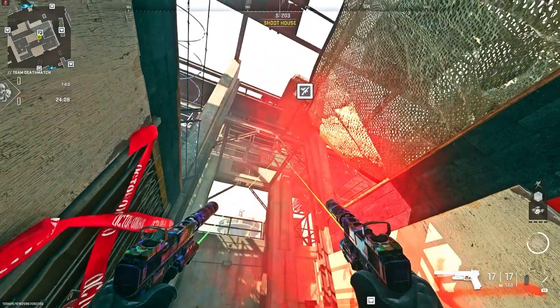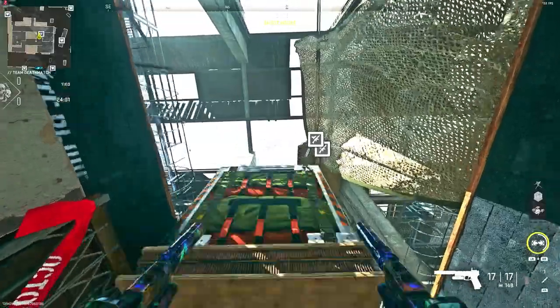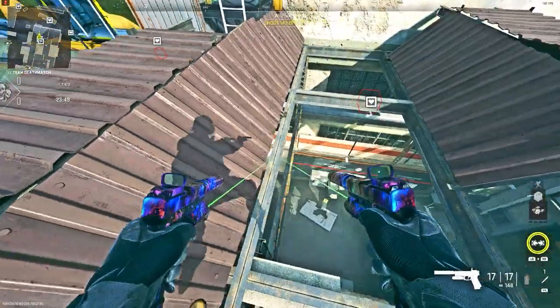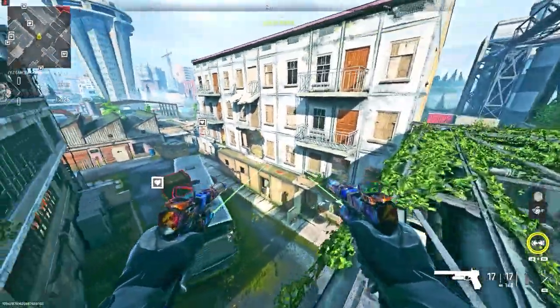You'll notice the other two drops will start stacking, and once the care package or load-up drop starts to fall, climb on top of it, then jump onto the other two and climb up to get on top of the map on Farm 18. That's it for today's video — coming up on 4K, make sure you like and subscribe to the channel. Peace out.